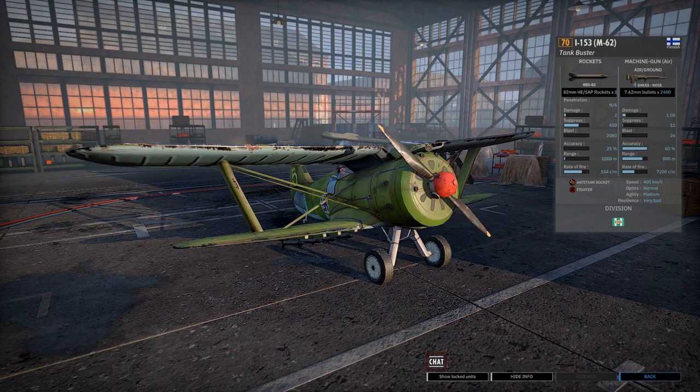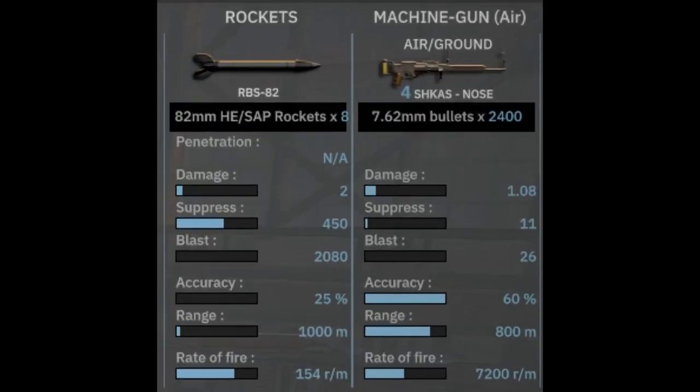In game, the I-153 is a 70-point anti-tank, or tankbuster, aircraft available exclusively to the Finnish Reimerapana division. It has two weapons. The weapon loadout is pretty straightforward: you have eight anti-tank rockets — which can also be anti-infantry — at 82 millimeters. They're pretty standard anti-tank rockets, not the highest caliber compared to some others, but you can still blow tanks up with them. You also get four 7.62 millimeter machine guns, which isn't anything too crazy in terms of firepower.